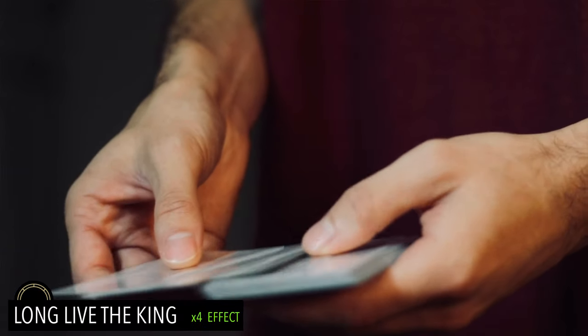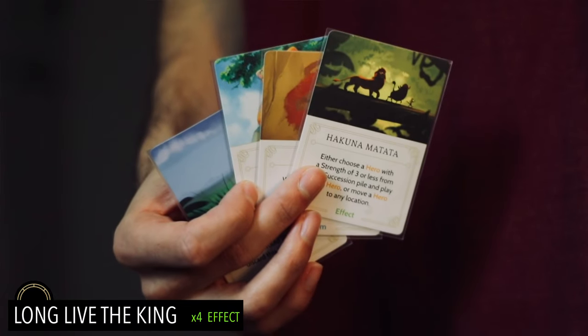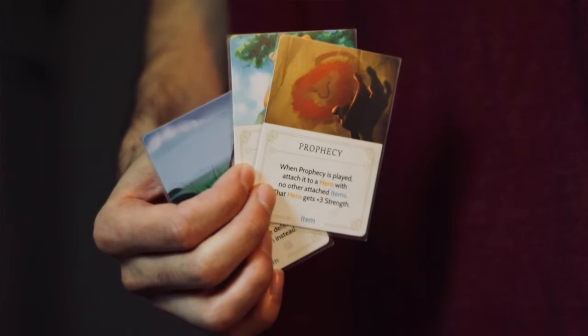Long Live the King is a great card. You reveal the top four cards of your fate deck and get to choose and play one, discarding the rest. This is very helpful in finding Mufasa, but just because you find Mufasa doesn't mean you have to play him on your board right away. I'd recommend waiting until you're ready for Mufasa to be on the board — don't let him sit there and cover up spaces.